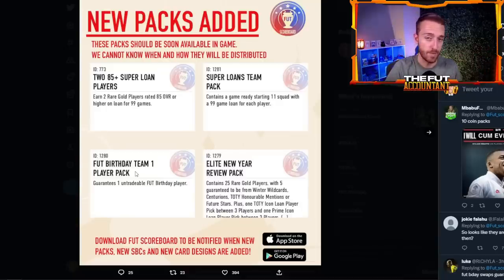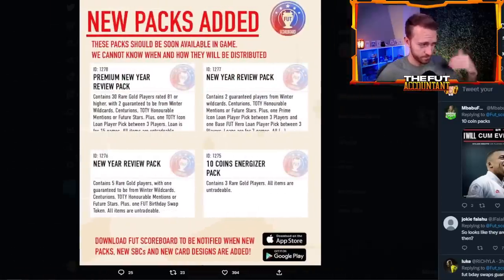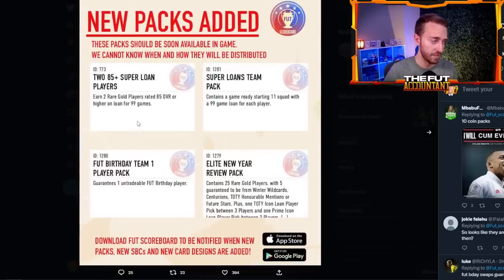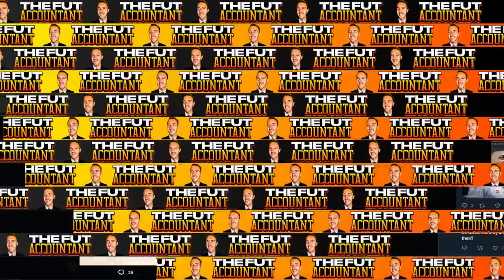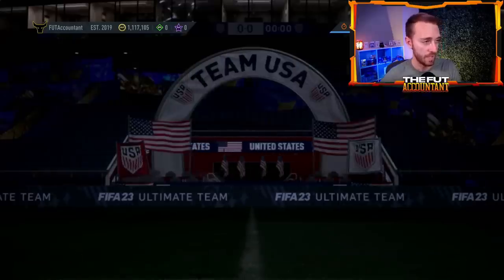Remember last time we had the Future Stars Balongun inside of season progress? Maybe they'll give us a Foot Birthday player inside of season progress today, so watch out for those rewards. The super loans are not super useful for a lot of us unless they're really good players, but I'd imagine they'll be tied into objectives as they have been in past times.